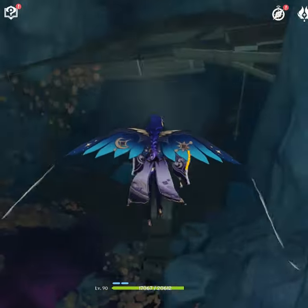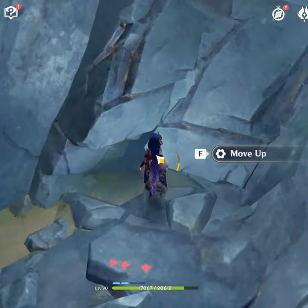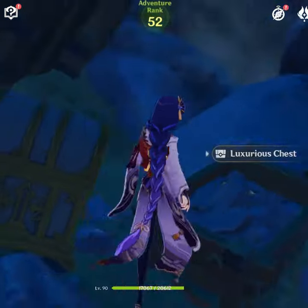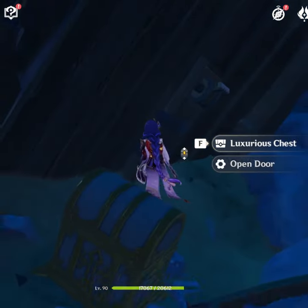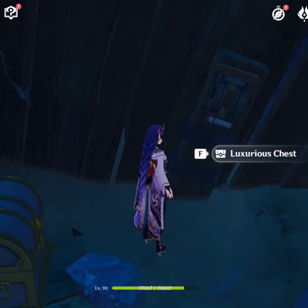There is an opening and we need to go there. Select move up — up here there is a luxurious chest. On the wall there is a switch; pull it to get the achievement. Subscribe for more Genshin hidden achievements and chests.